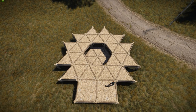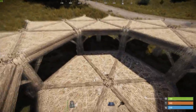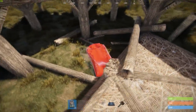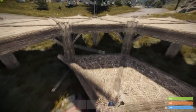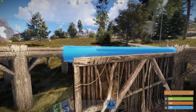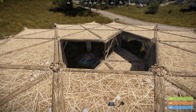Now since we know the orientation of the base, let's double check that the bags can be placed. Destroy the triangle foundation of the basement which is furthest away from the square foundations, as well as the two foundations left of it. Place a half wall and triangle floors on top and check whether you can fit sleeping bags underneath. If that's the case, you're good to go.